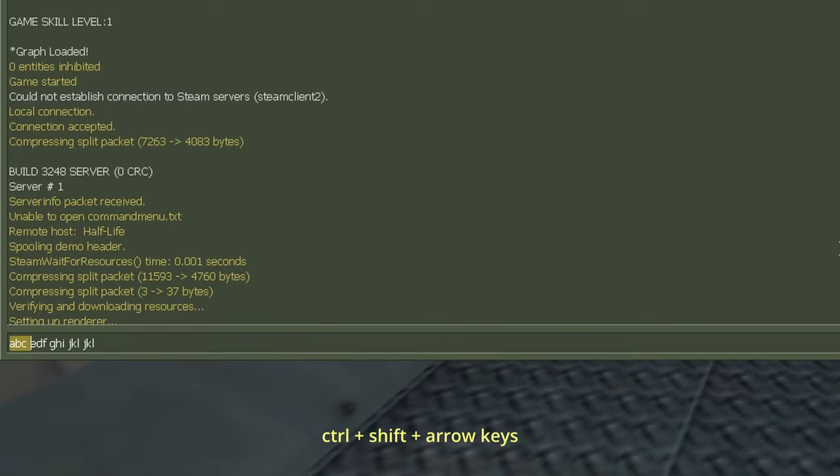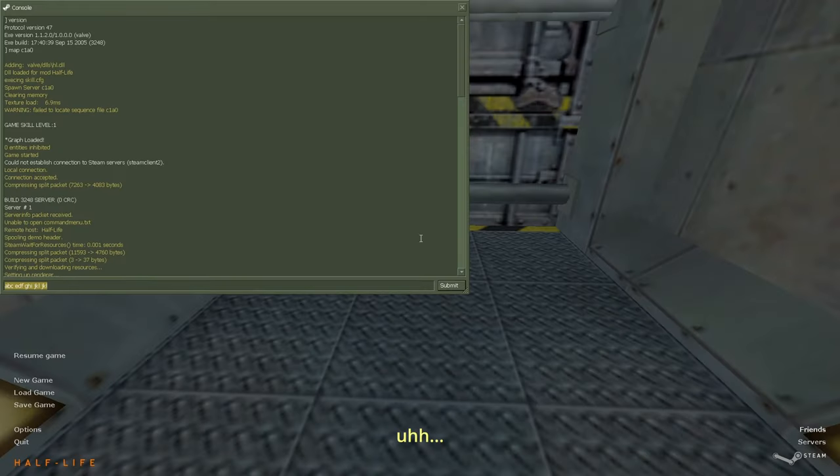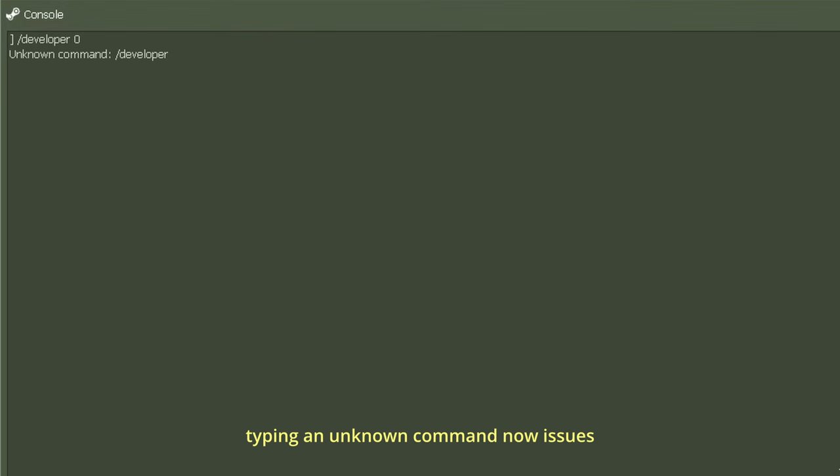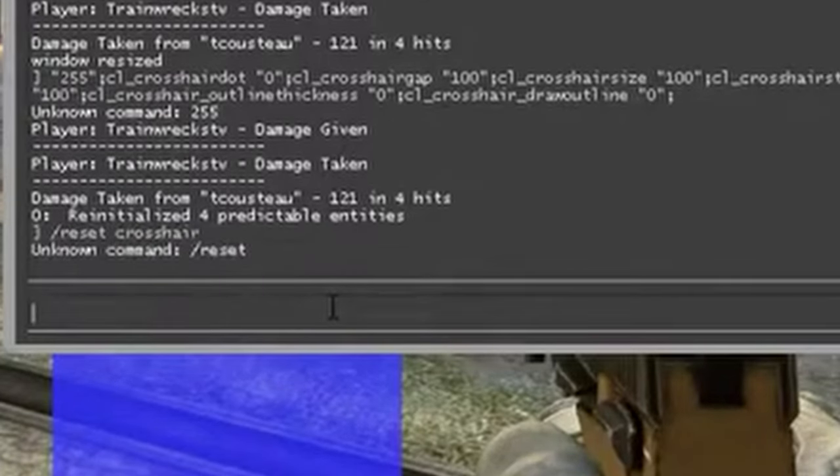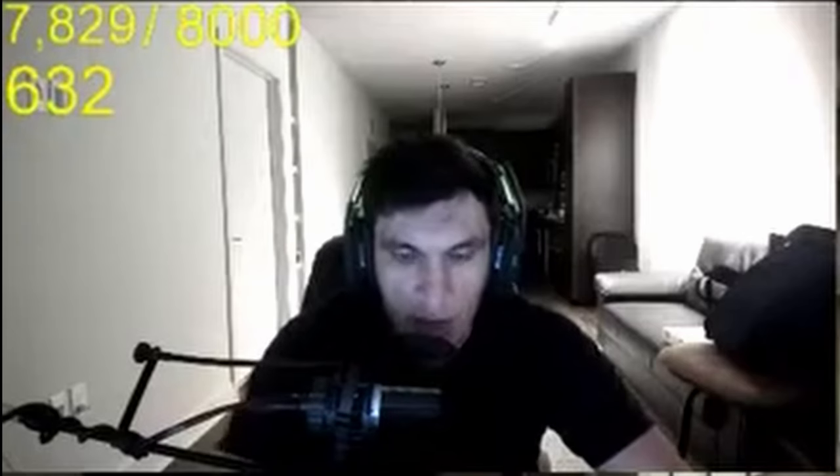Click drag to select text, cut, copy, paste, Control, Shift, arrow keys, Alt+F4. Type in an unknown command — now it issues 'unknown command.' Slash reset crosshair, slash reset — oh my god.